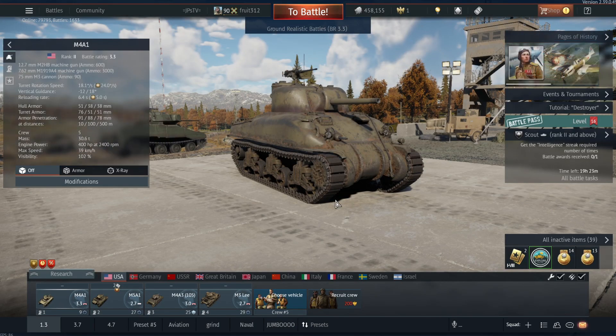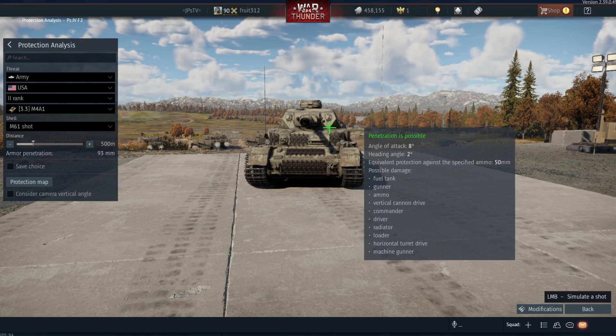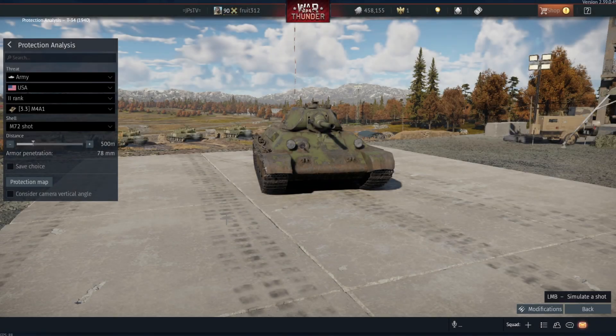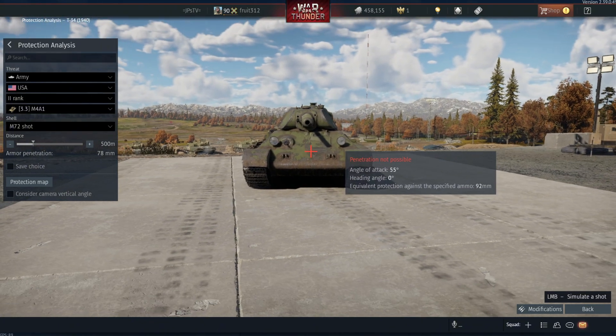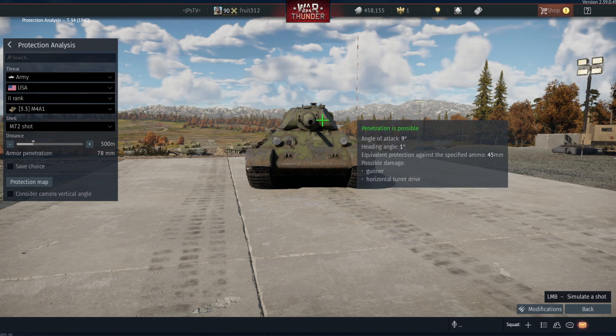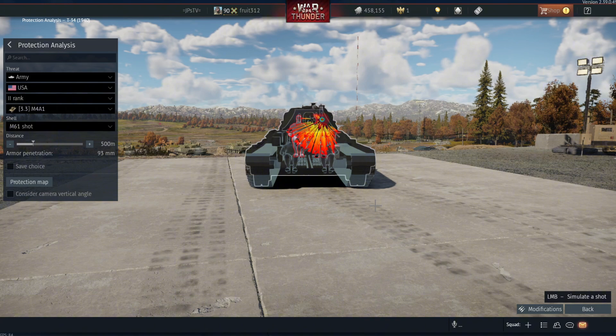It is armed with a 75mm cannon that is potent at its rank, as it is able to knock out most if not all tanks that it can face with proper aiming and knowledge of their weak spots. One of the most common and difficult enemies you will face is the T-34, as its frontal armor is extremely hard to penetrate unless you aim for weak spots such as the turret cheeks or decide to flank it.